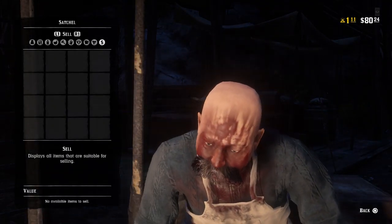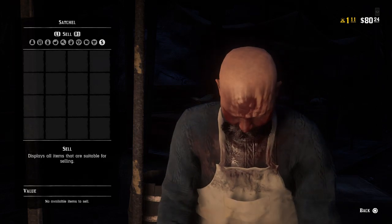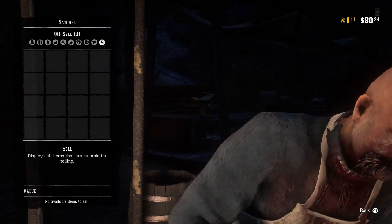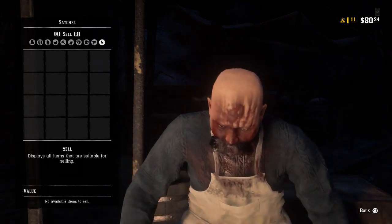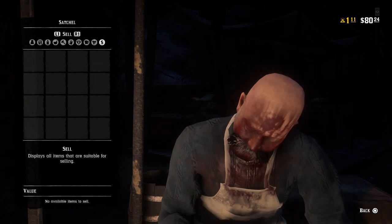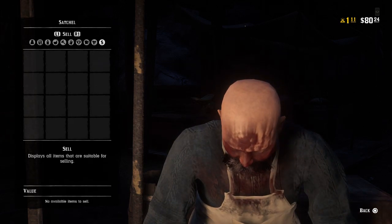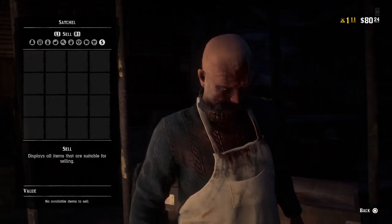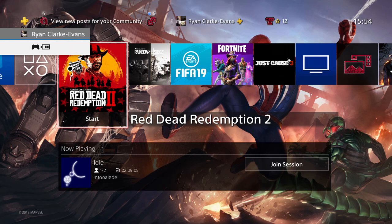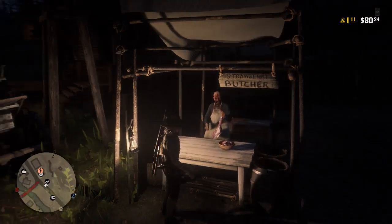Hey guys, Lethal Leslie here. Today we're going to be doing a hunting challenge on Red Dead Redemption 2. We're going to be hunting for one hour exactly and see just how much we can make. The target is definitely $100. We currently have nothing to sell to the butcher and we have $80 sitting there. The current time is 15:54, so let's get straight into it.